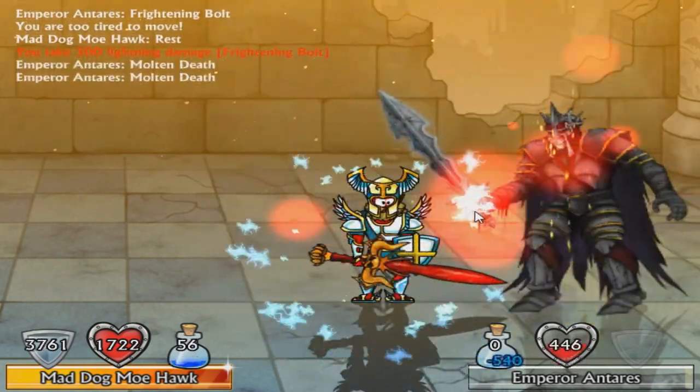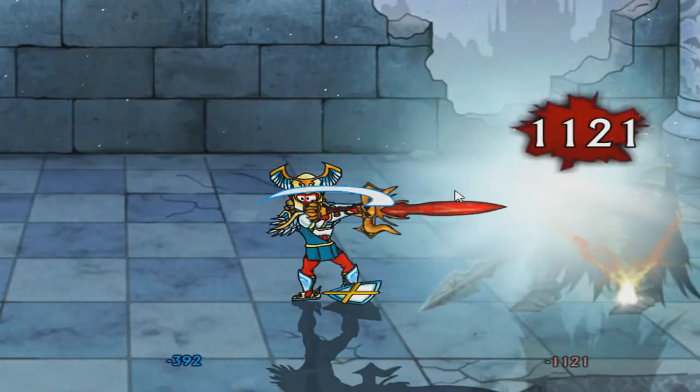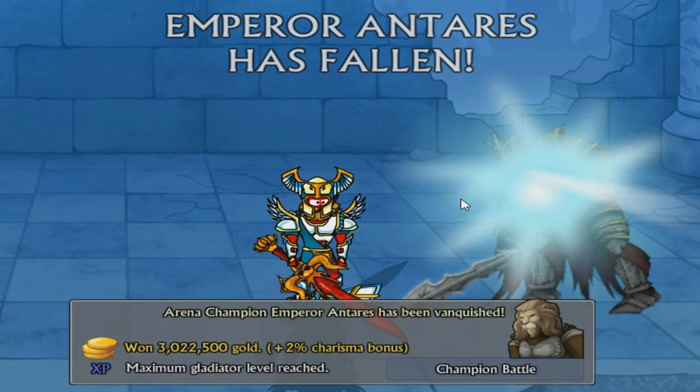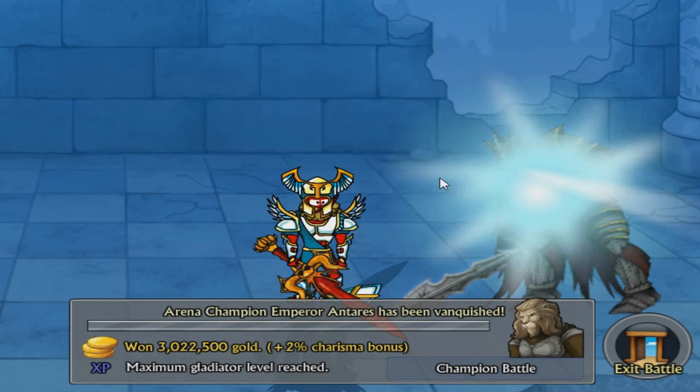He's down to possibly his last bit of health, but he is fighting back. It's over — he's gone. And conveniently, Barbarian Storm finishes it. The Emperor Antares is gone. We have heart over heart. Bloody hell — 3,000,000 gold for that! Shame we will never use it, because folks, that's the end.